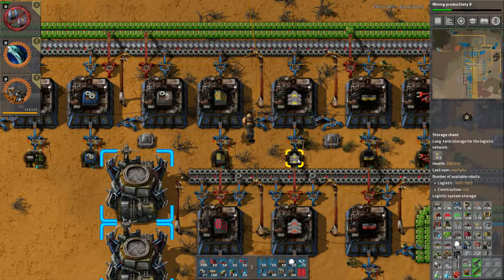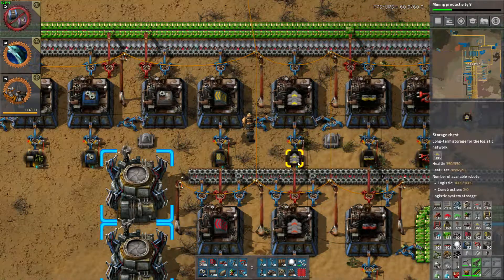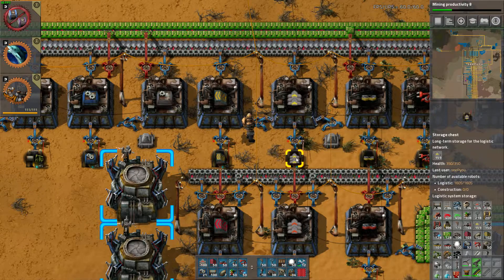Storage chests are what make the trash system functional, because storage chests have preferences. It is the only chest in the logistic system to have a preference. When you have something inside a storage chest, all else being equal, things will just go to that chest.